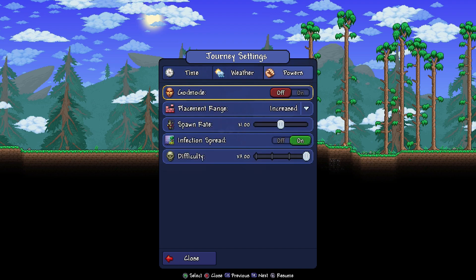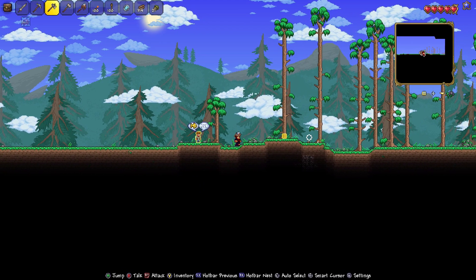I'm gonna come in here and change some things up because right now we're set to journey mode, but let's set this to master just so we get all of that going. You can do all of the normal journey mode stuff that you can in 1.4 on the console.